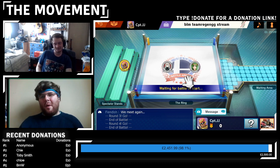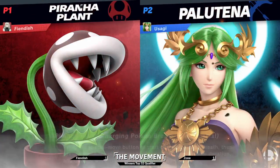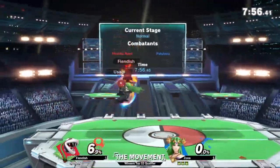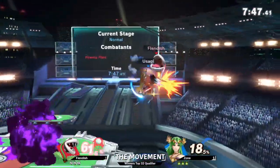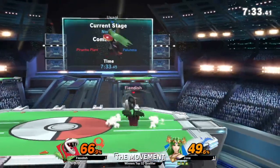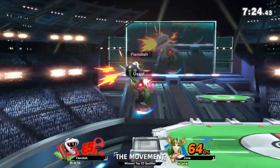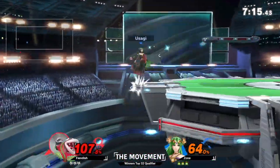Currently one-one in the set. We saw fiendish getting a little bit hungry for that kill — I'd like to see in those situations, where you're not a stock up, fiendish going for slower options. There were a couple of raw smash attacks in neutral — against a player of the caliber of zone you're not going to hit those. Palutena will punish you for being hungry. You can see the bread and butter combos coming out from Palutena. Zone challenged that side completely — misses the reflector and actually eats a Plant down B from it.